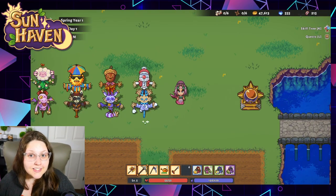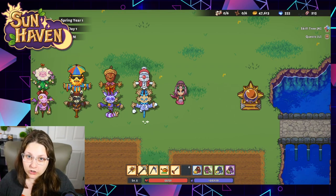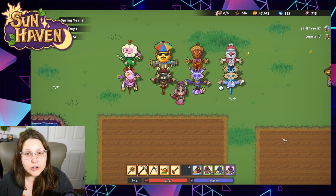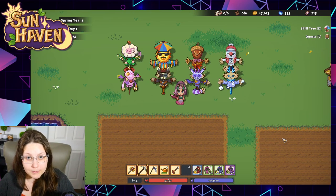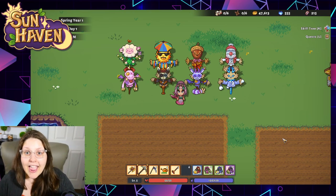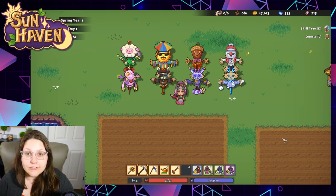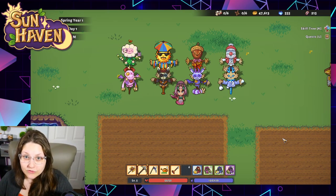Finally, in winter you need the scarecrow and totem combination to prevent winter rabbits from eating your crops and your crops from freezing over. You'll need a pickaxe to break those ice cubes and get them back to growing. Make sure to pick up the scarecrows from Katherine's shop — they're available year-round — and pick up your totems from Blossom's seasonal shop, which are only available in the season they are useful in.